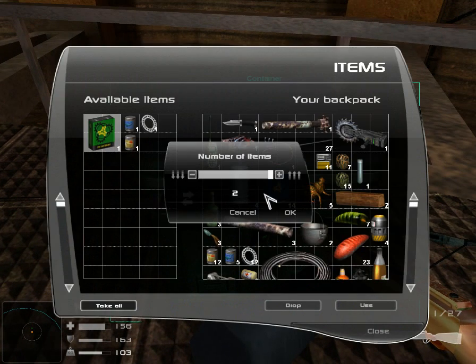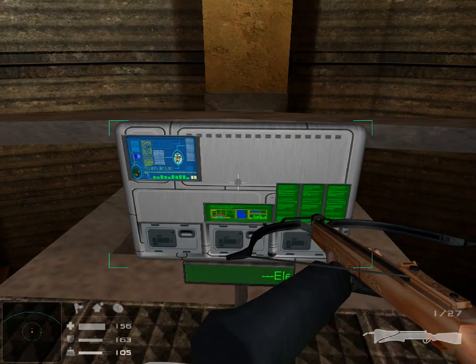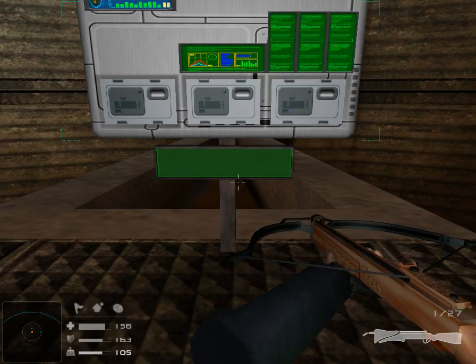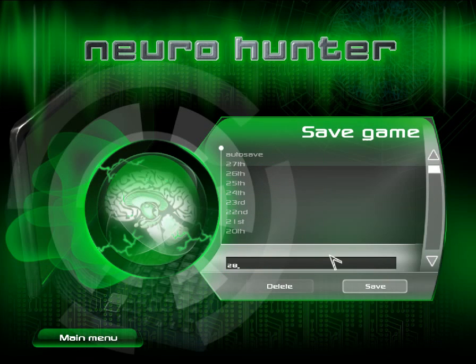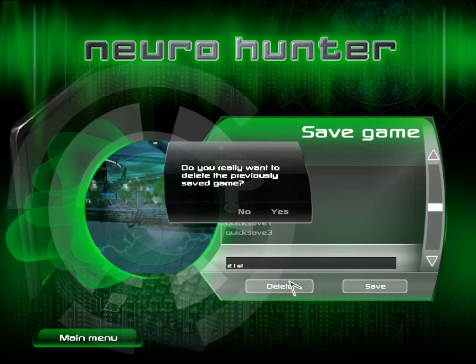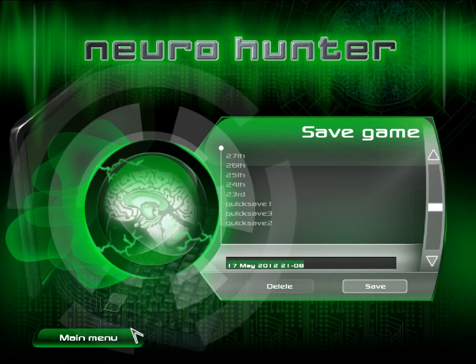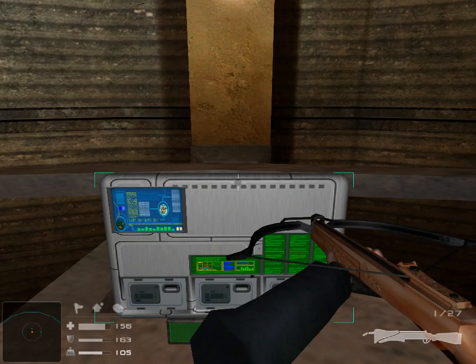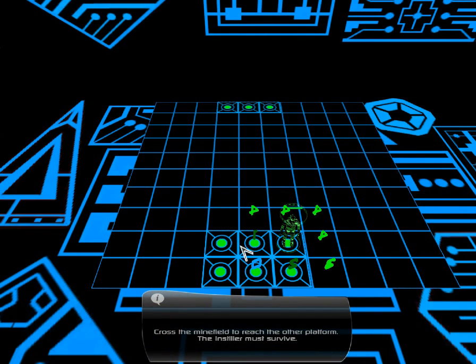I'll take the batteries, of course, and we shall take the canned meat. This is the electric switchboard — attention! Use rubber gloves. Hunter, use rubber gloves. Also, we're going to delete a few of the previous saves. Another cyber game — seriously, it's a weird security measure.